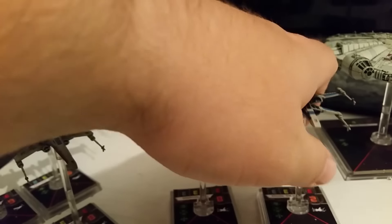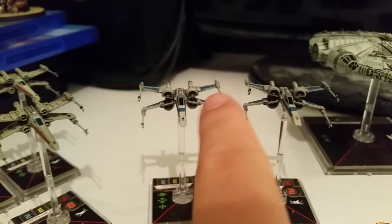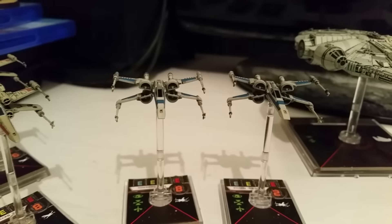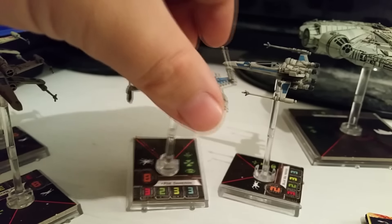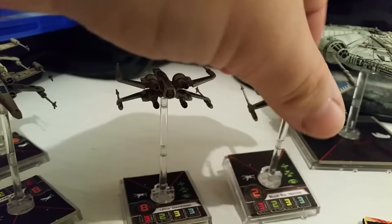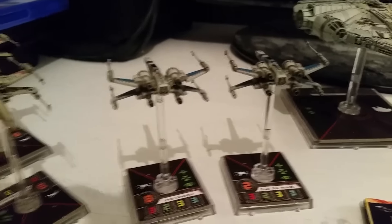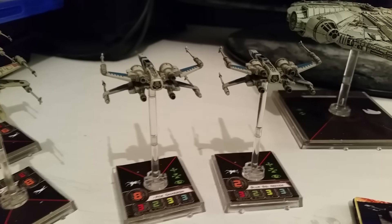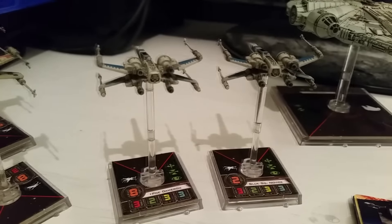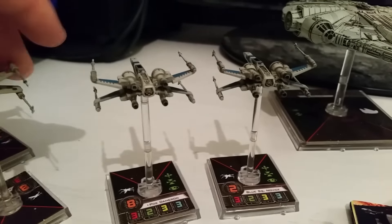These new X-Wings I'll talk about together. In terms of aesthetics I think I prefer the new T-70 X-Wings — I'm not too sure about the engine block, but I do like the blue paint scheme, so I'm kind of undecided. For this display I've gone for Poe Dameron and the Blue Squadron Novice. They can boost, which is really cool, they've got a new type of upgrade slot which is interesting, and they have better shields. In terms of points they're definitely more cost-effective than the original X-Wing, so it's definitely an improvement.